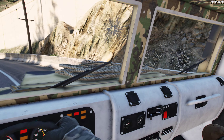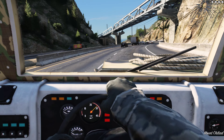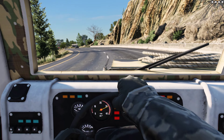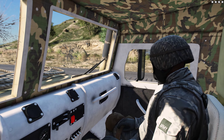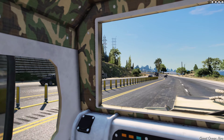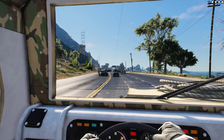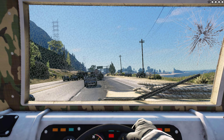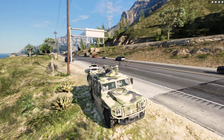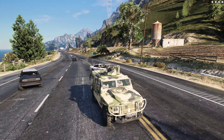This is the interior. We have some working dashboard features — the speedometer, for example. Working mirrors as well. I know that's just a minor thing, but at least it's there.